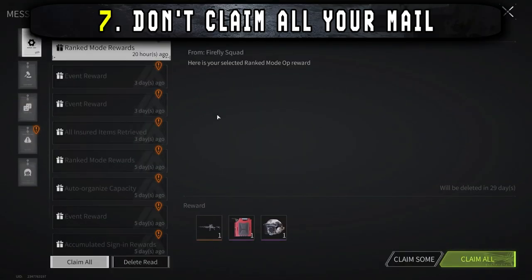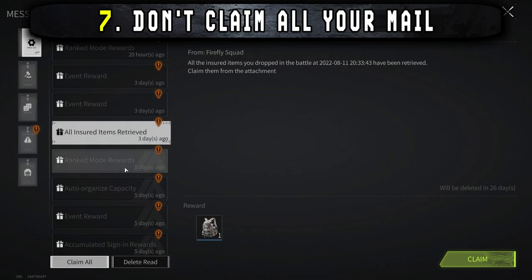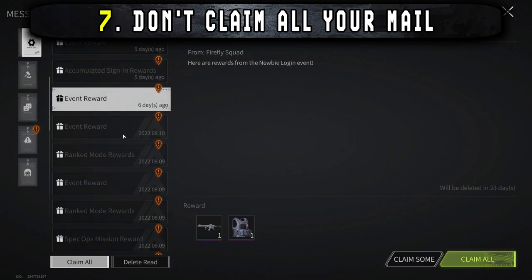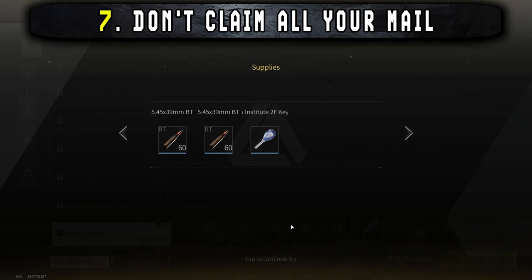Another thing you can do to help with inventory space is to not claim all your mail. You get a lot of gear and items through quests in the early game, and while it might be tempting to just claim everything as you get it, you can actually use your mailbox as extra storage. Thanks to the 'claim some' button, you can claim just what you need while the rest sits there for later. Be aware though that mail is deleted after 30 days, so make sure you watch that timer.